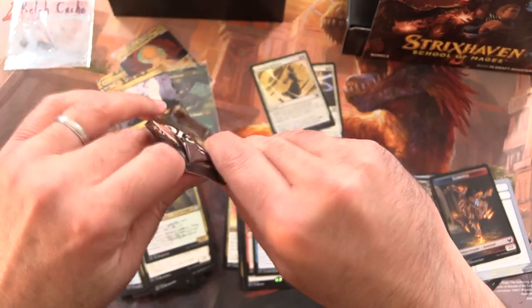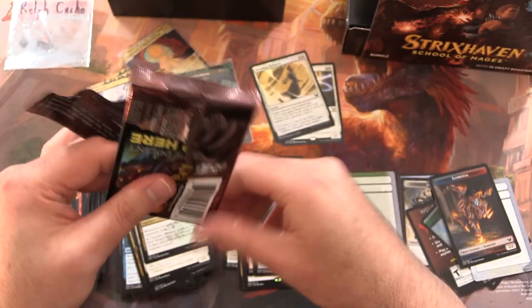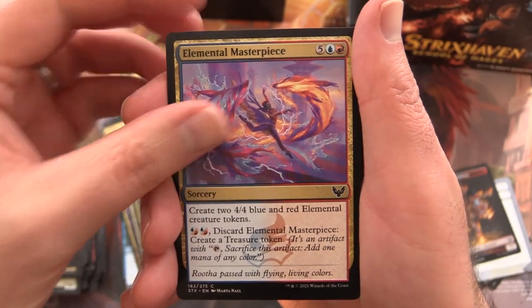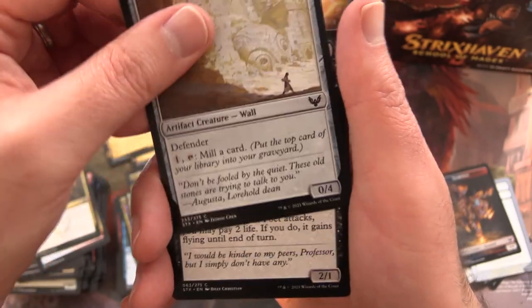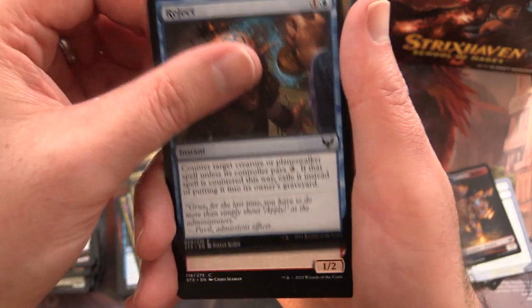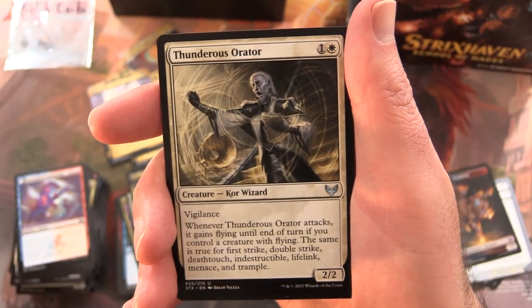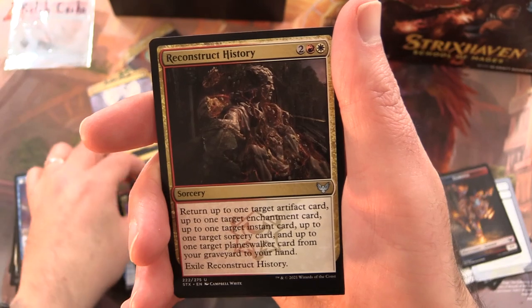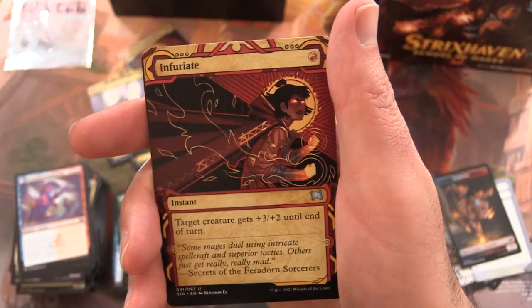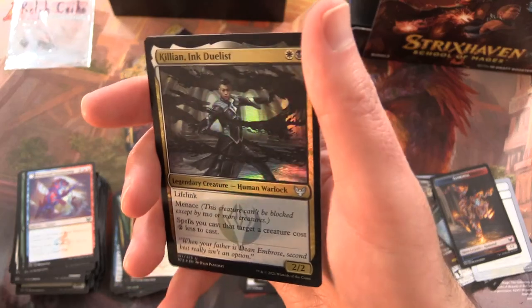One more pack, Ralph — will he do it? We got two Mythics. Final pack: Elemental Masterpiece, Exhilarating Elocution, Excavated Wall, Arrogant Poet, Defend the Campus, Reject — what happens to the Goblins apparently — Twin Scroll Shaman, Scurrid Colony, Elemental Summoning. Uncommons: Thunderous Orator, Bookworm, Reconstruct History, Moment of Truth. Rare is Necroblossom Snarl. Infuriate — a little bit like this box — but we did get a couple of Mythics today. Foil Killian Inc. Duelist and Welcome to the Arena.